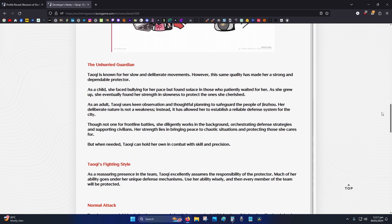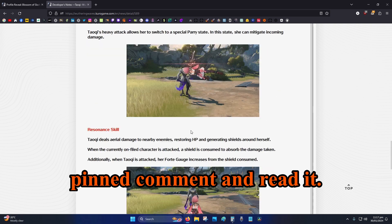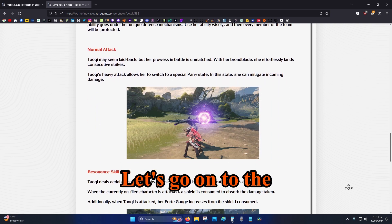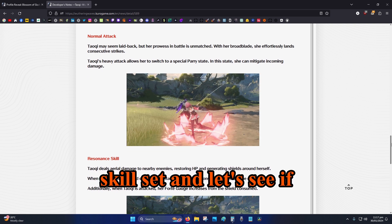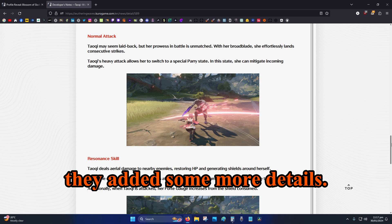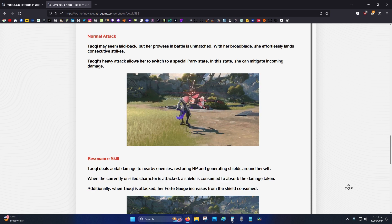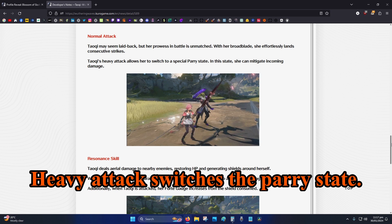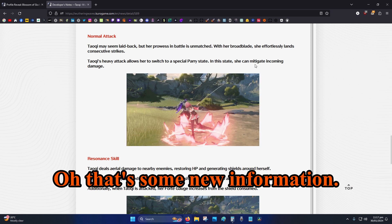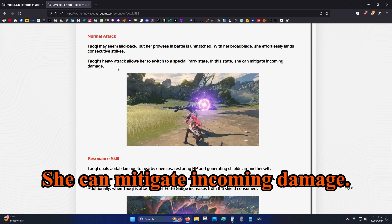Looking at the second page with more skill details — her normal attack is straightforward, and her heavy attack switches to a parry state with new info: she can mitigate incoming damage.